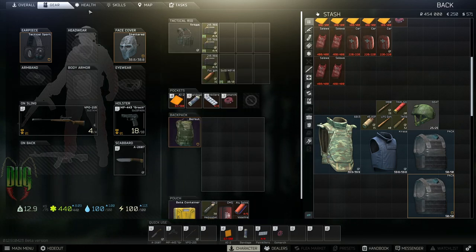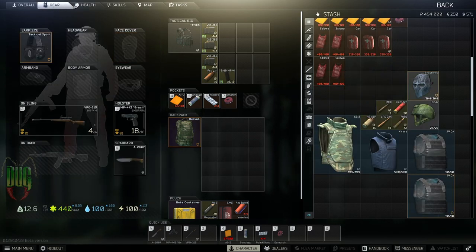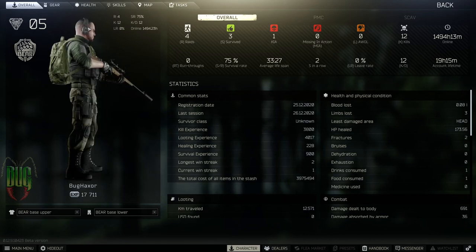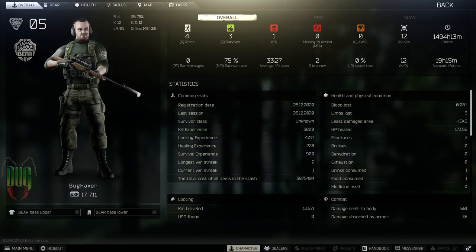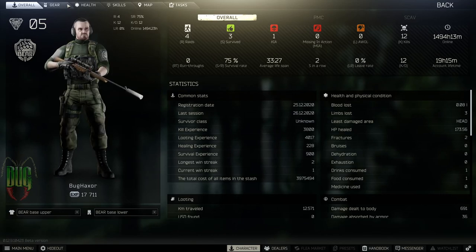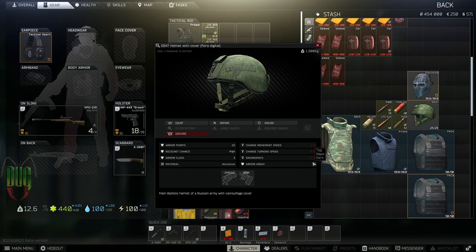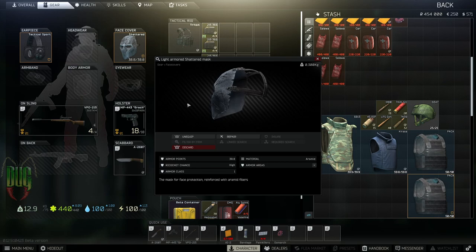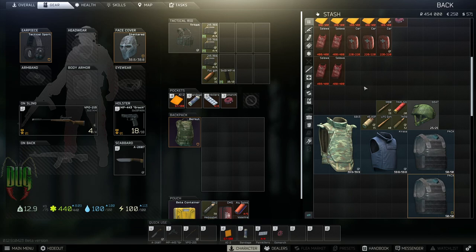The interesting thing about helmets in Tarkov is that your head has many different hitboxes — face, top of head, ears, jaw, eyes, nape. The armored areas on your helmet determine which of those are protected. Some face coverings are also armored, usually armor class 1 or maybe 2. They mainly protect against AI scavs who don't typically have good ammo, so they stop you from getting one-tapped in the face by AI.